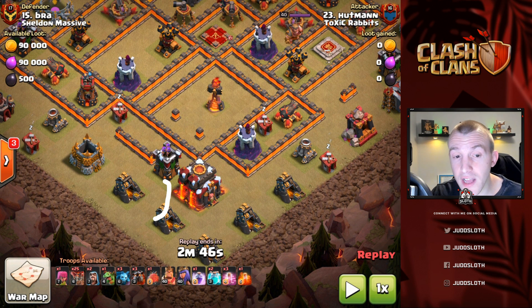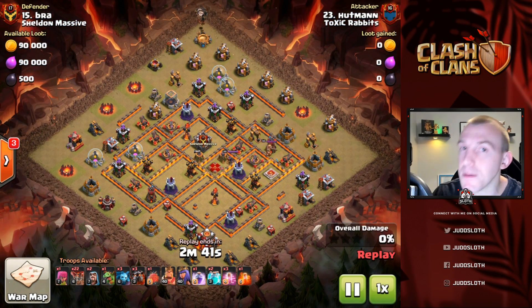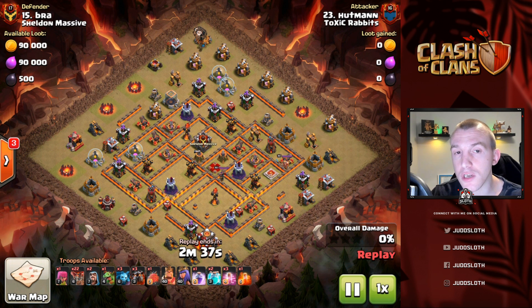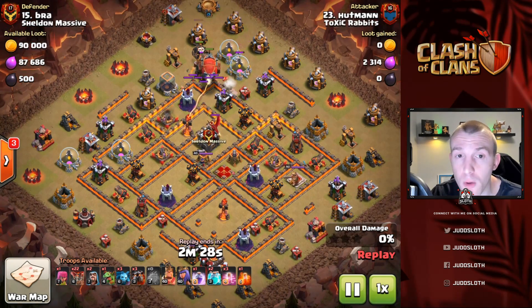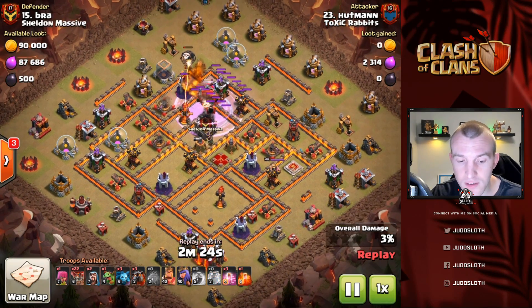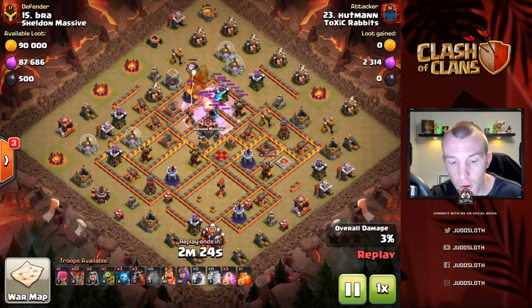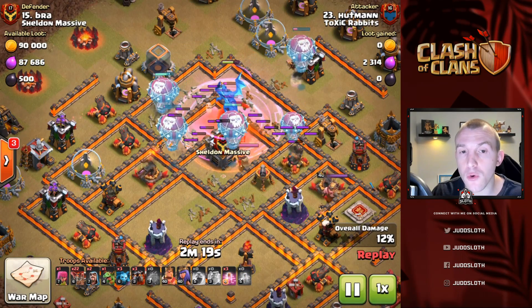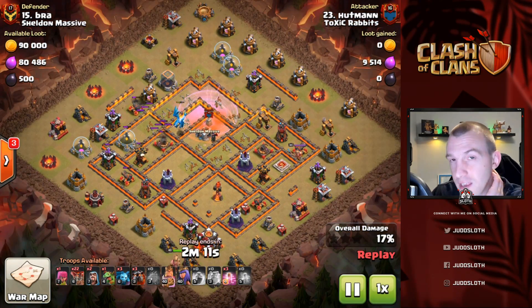The battle blimp can be used from any of these angles. If we wanted to get the multi inferno for example, we could send the stone slammer that way to try and path to it, but it gets very complex - what if there are Teslas around there? However, from the north of the base, if you need to get deeper, that's where your battle blimp comes in. As long as the Town Hall allows you, the battle blimp can get very deep. A couple of loons come in first to test for black air bombs - you do not want that battle blimp going down too easily. Look at how far it got into the base. There's the Queen - the e-drag locks onto her and she is down.